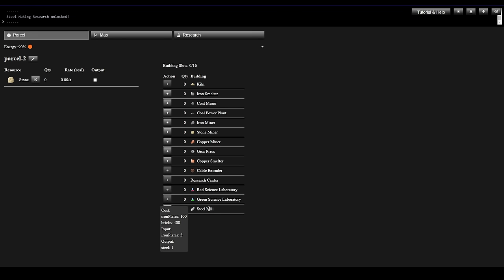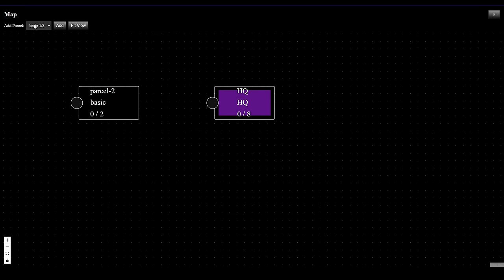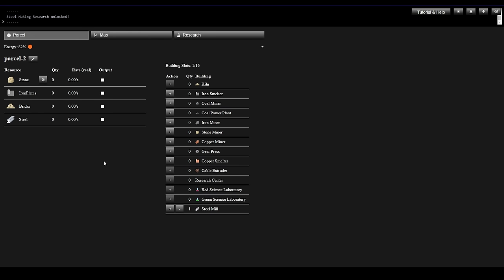We want a Steel Factory, so I can actually build this Steel Mill right off the bat. In this factory site we've only got 16 slots for buildings — this is what they call the Basic parcel. We get to build 8 basic parcels and this is our first one.